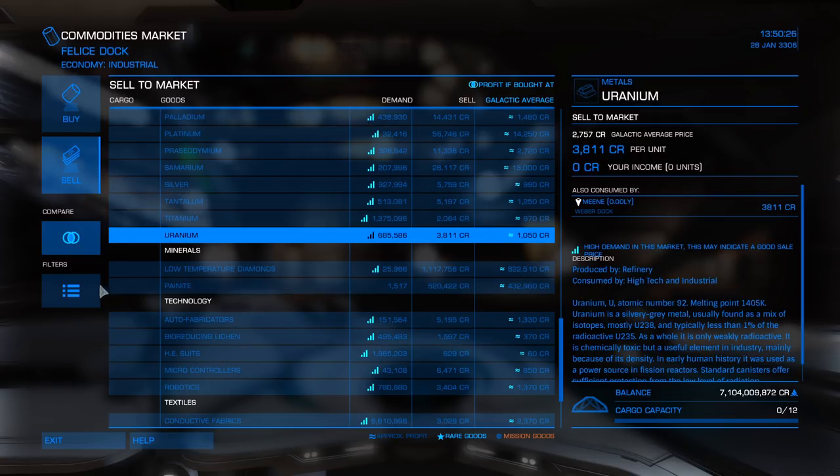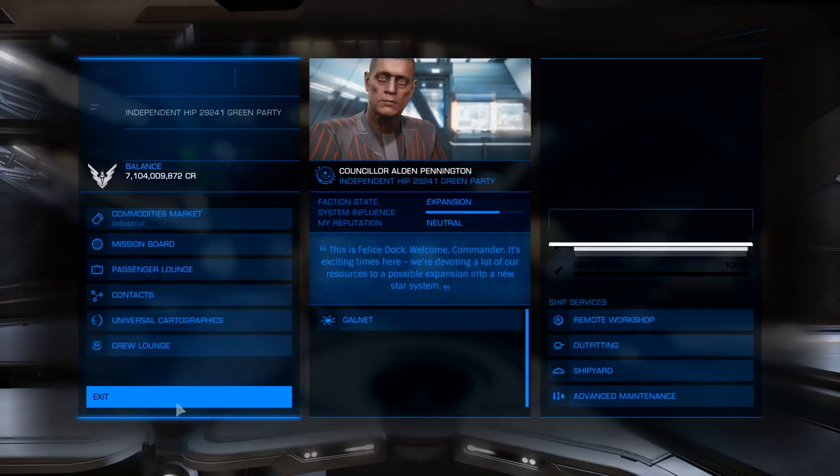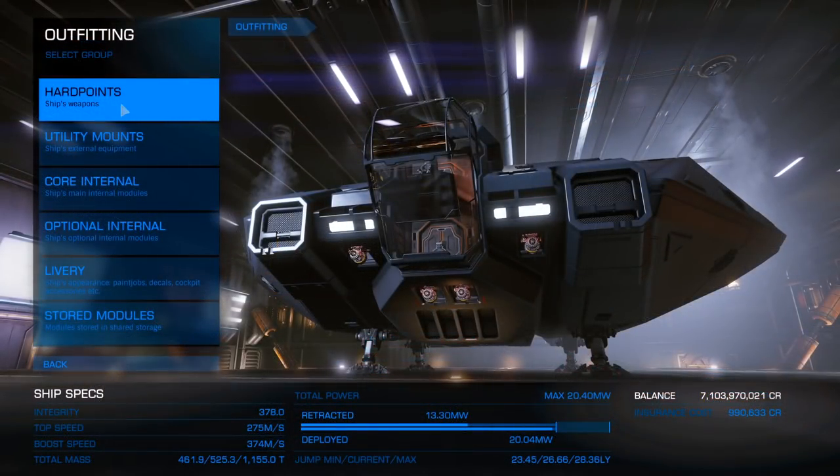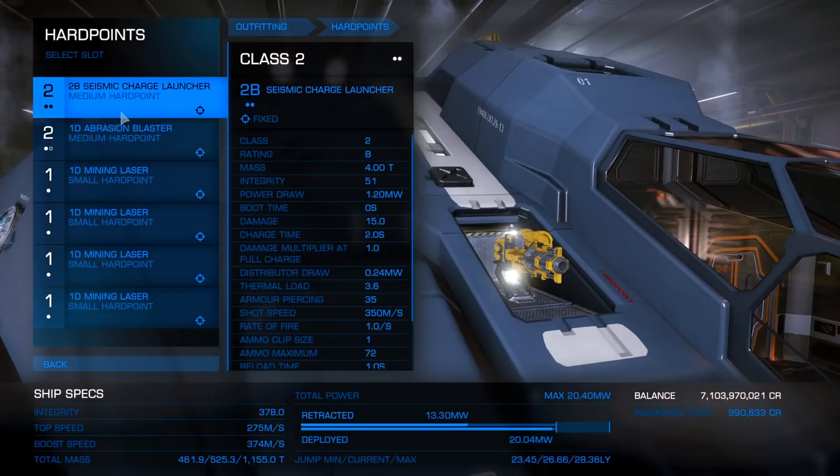Now that we have the money we need, let's get ourselves in the Asp Explorer and get it outfitted. To completely outfit it is going to cost you 20.5 million the way I have it set up right now.